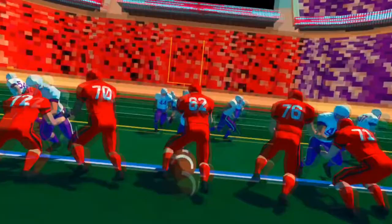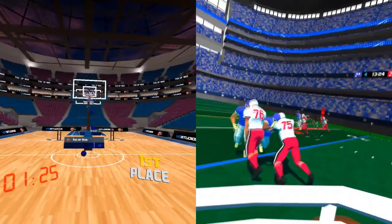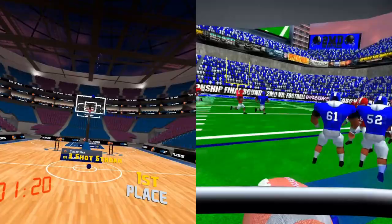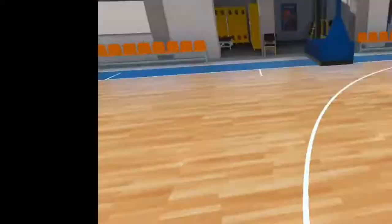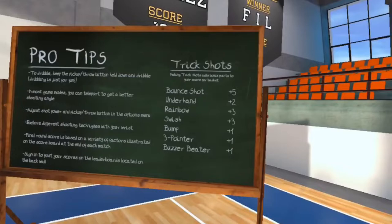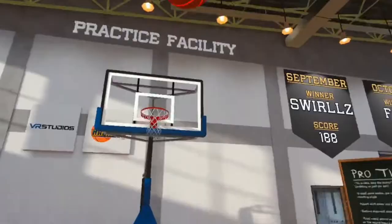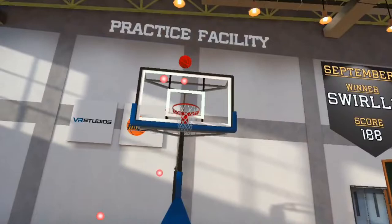MVP Football was so imprecise with throwing that even completing huge passes wasn't satisfying in any way. I know these are totally different sports requiring a vastly different throwing style, but I still think it's valuable to compare how well they capture the feeling of their respective sports. While not perfect, the throwing mechanics here are a ton of fun to mess around with, and the gymnasium provides a sandbox area to do just that. There's even a board on the side that gives you a ton of different shot ideas to try and encourages you to make some up yourself.